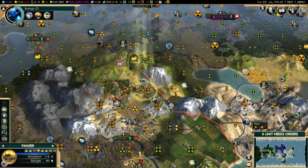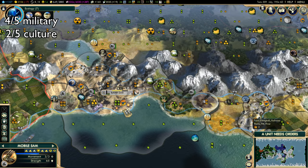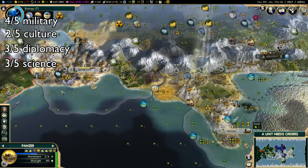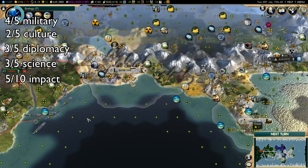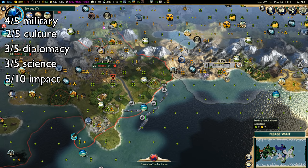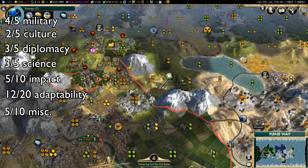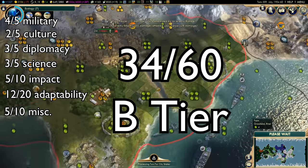Germany gets a 4 out of 5 for military, a 2 out of 5 for culture, a 3 out of 5 for diplomacy, and a 3 out of 5 for science. In order to get the Hanse up and running, you do not have as much time to build Renaissance Wonders, so it makes accumulating culture a bit harder than you might expect. Germany's a great futurism civ if you're able to choose autocracy without having unrest. Germany gets a 5 out of 10 for impact. Germany is best as a military civ, and while it presents a unique approach to it, it only has one bonus that really helps it get to where it needs to be. Germany gets a 12 out of 20 for adaptability, since having extra production can help with literally anything. Germany gets a 5 out of 10 for miscellaneous, giving them a total of 34 out of 60, landing them in B tier. Compared to Denmark with the cheap Berserker, Germany can do the same thing with every unit after 4 or 5 trade routes.